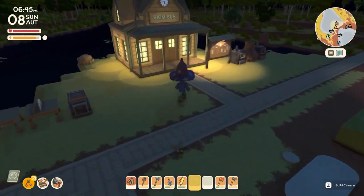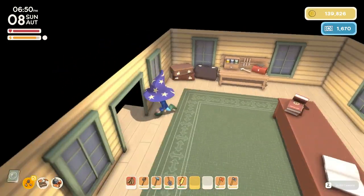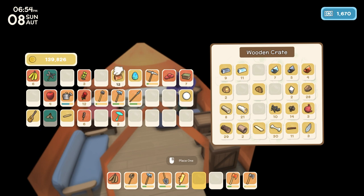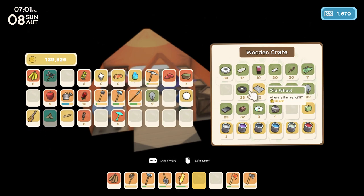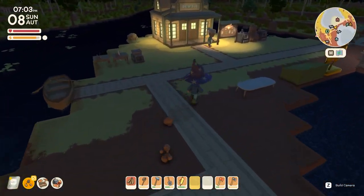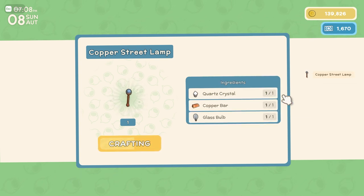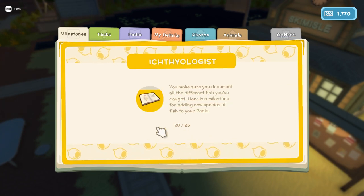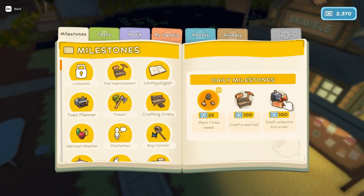Quartz: one quartz, one copper, one glass bulb — so four of each. Perhaps not the best use of my copper that I worked so hard to get. But one, two, three, four — guess we can only make two right now so we will only make two. If we sold all that stuff it would be a lot of money. We need to give the CDs to Franklin. One and two — perfect. Town planner: timber, crafting stuff, harvest master no, craft a new tool, smelt some ore into a bar — I could get both those done today.